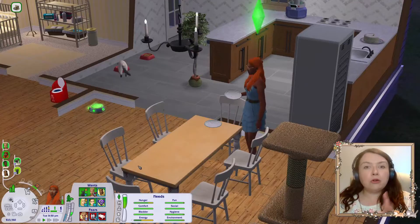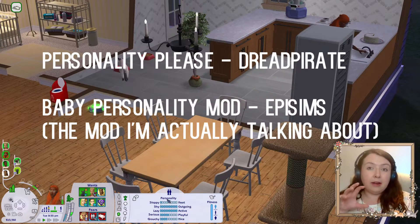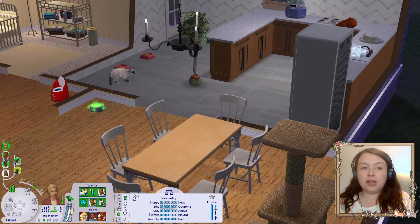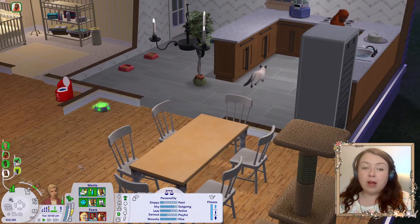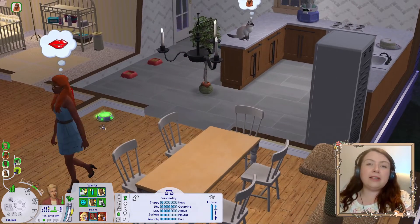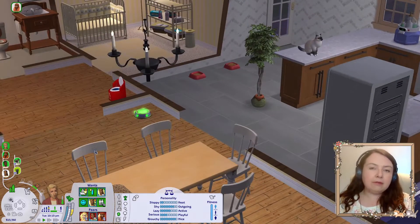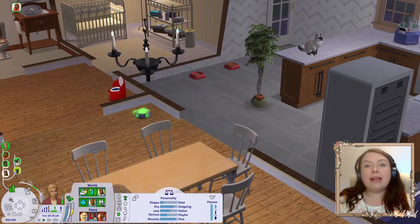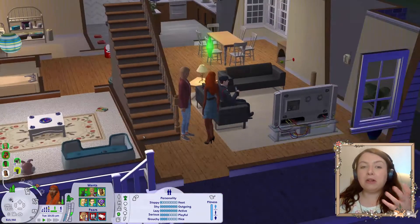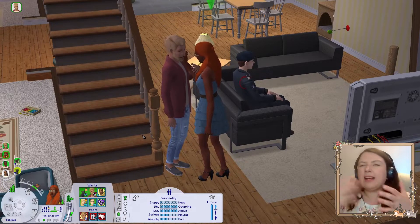A recent addition is a mod called Personality Please. In the vanilla game, your sims' genetic personalities are decided by the parents — based on the parents' personality points, that decides how the kids turn out. So Ross and Sienna's son Riley is very similar, a good blend of his parents. Personality Please tweaks that so there's a chance babies will get personality points that aren't necessarily tied to their parents, assigned more randomly to give more flavour and avoid clones throughout your hood.